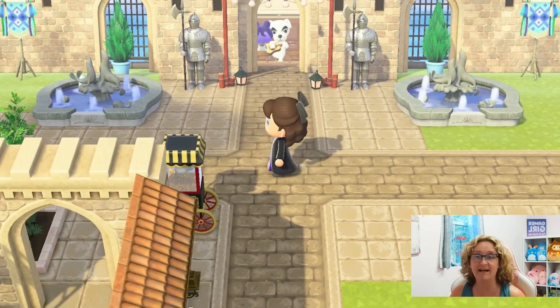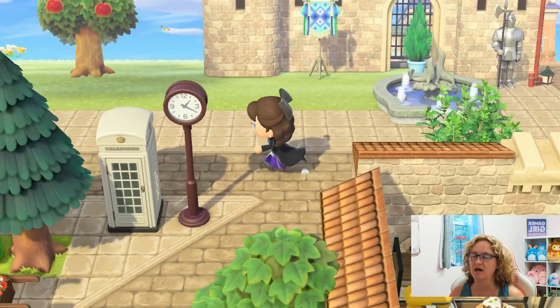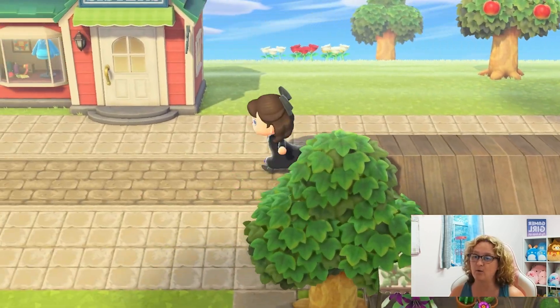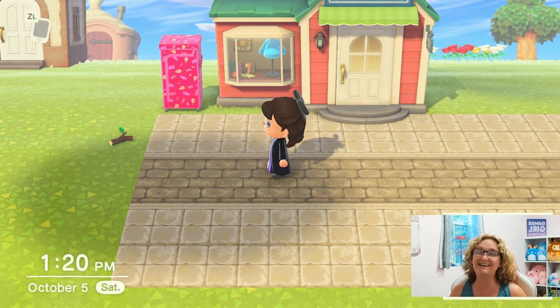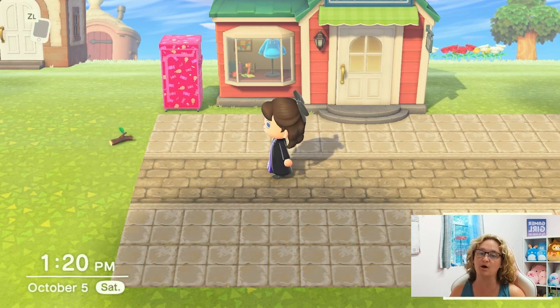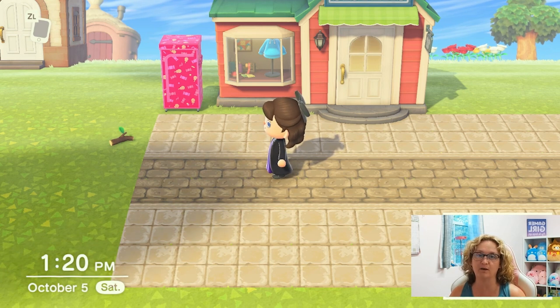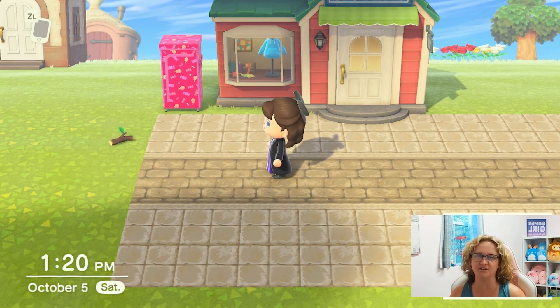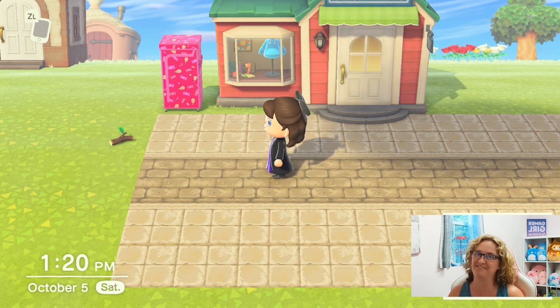Anyway, that's enough of that. Let's get into what's actually going on with my island. Yesterday while I was here, Hamlet asked to move, so we get to do a villager hunt — I'm so excited! Let's go say bye to him, do our dailies really quick, check in with the stores, and then we will go ahead and time travel to the next day and do a villager hunt.